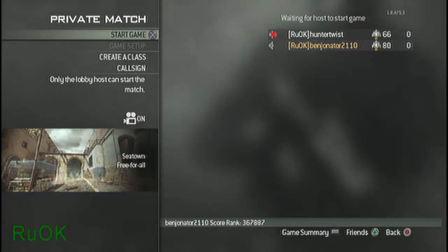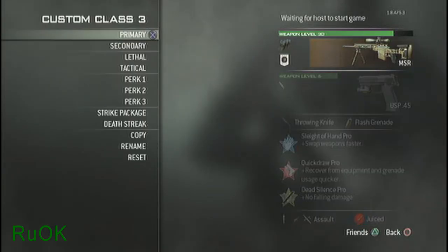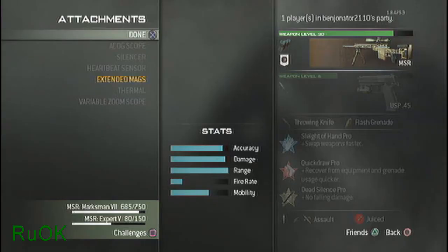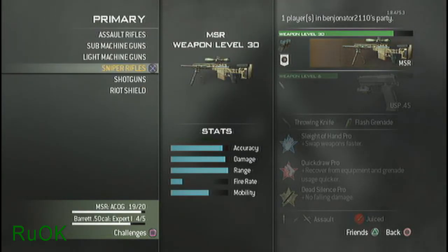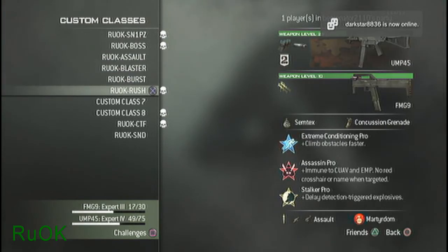Go to create a class in a friend's pre-game lobby of private match. Once you're here, they need to disable any gun that you want the skull to be beside. Then go all the way to the attachments and hover over done. Once you hover over done and they're in the lobby, just back out all the way and go to create a class again. You should have these little skulls beside your name, just like it was in private match.